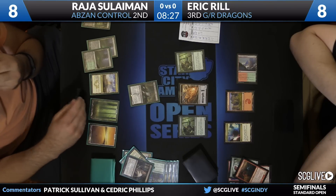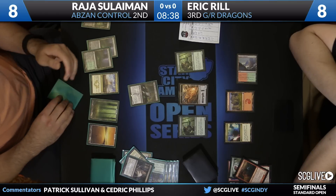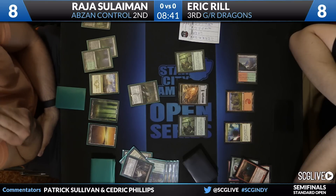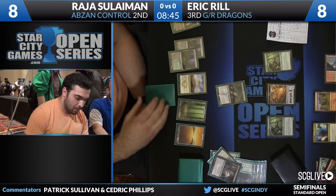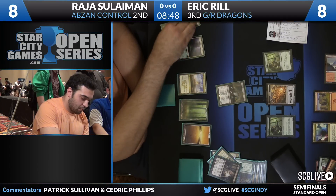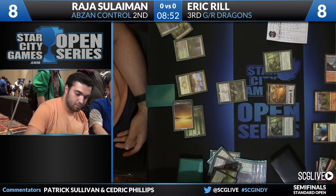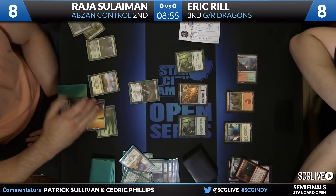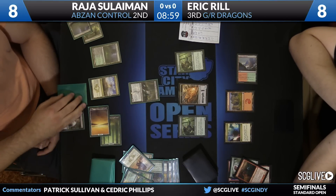You get Thoughtseize again. Really close game here. And this is so odd, because it's such a role reversal the way these two decks usually play out. Eric, the aggressor, and Raja is the control deck. But the mulligan here and the oddness of just the way the resources broke — Raja is trying to close out the game on the short term.